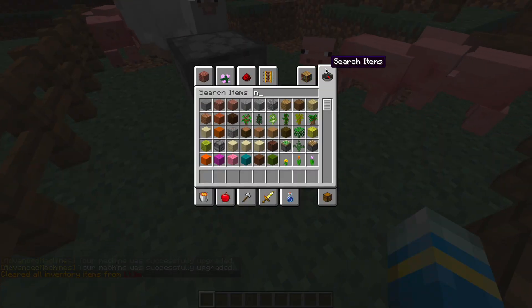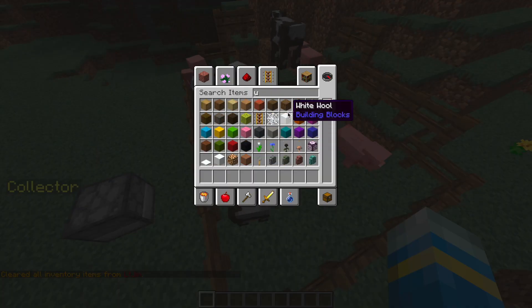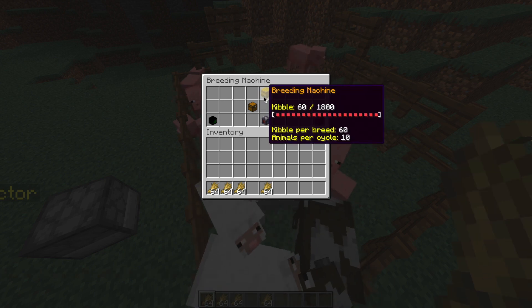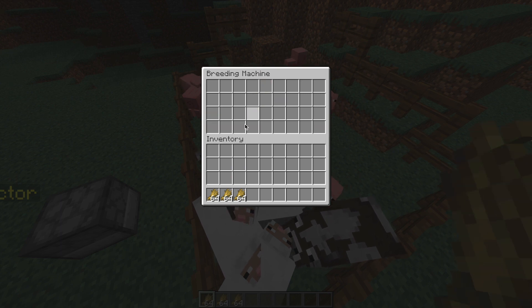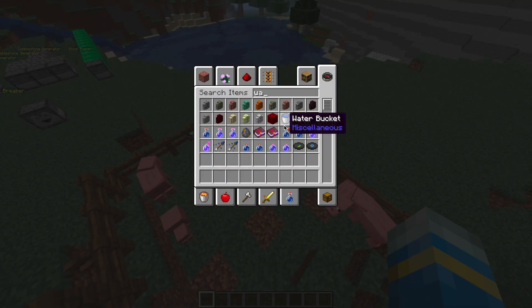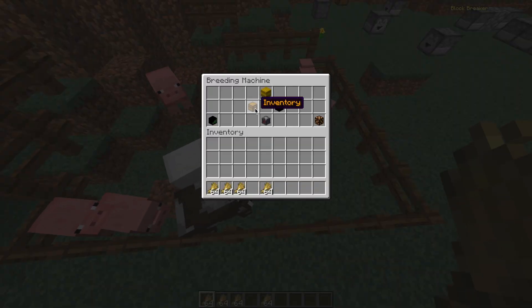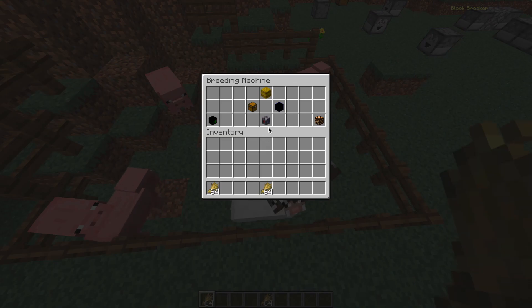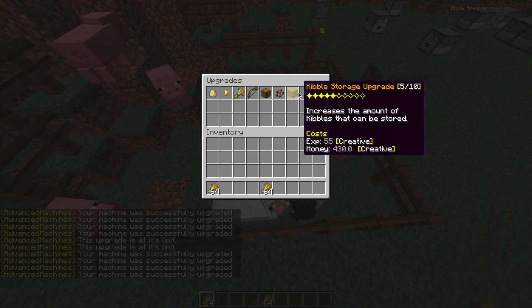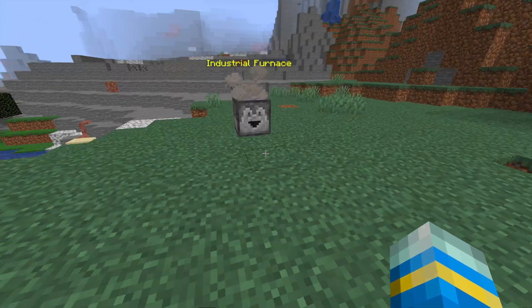Then we have the breeding machine, which allows you to automatically breed animals. Make sure you have a pen with animals, and you'll need something to breed them with — kibble is the food, so you can use wheat or something else. Click the chest and place it in the inventory. The machine shows four green bars when it has food and can start breeding. You should start seeing baby animals appearing — there are a couple of baby pigs. Things you can upgrade include kibble cost, speed, range, inventory, and animal storage. Now we have a baby cow — really awesome.